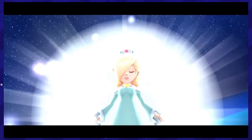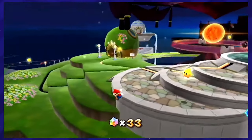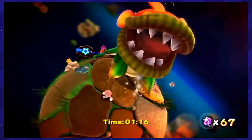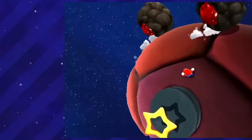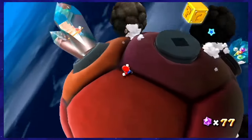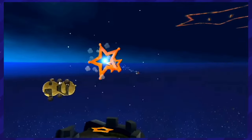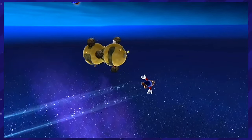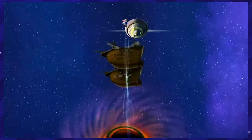Then there's the Lumas, Rosalina, and this whole mysterious galactic space station that acted as an awesome hub world. They used the space concept to its fullest, introducing spherical planets that you can move left, right, up, down — any which way your heart desires. There is also a clever and gorgeous way that you move between all these planets, and it's by using launch stars, which would be the coolest thing to exist if it was real.